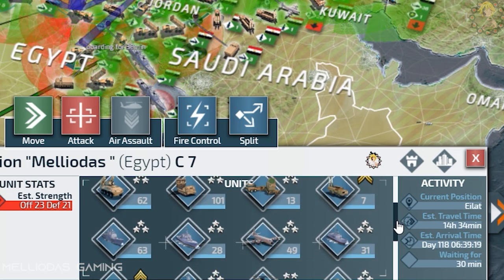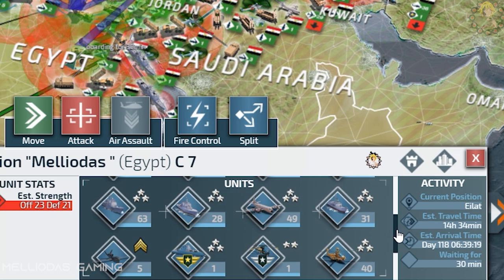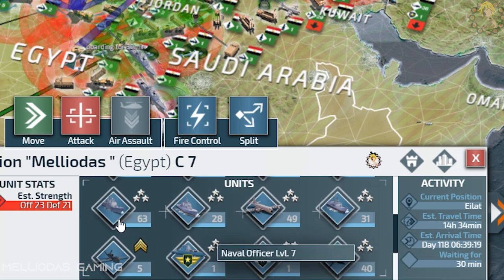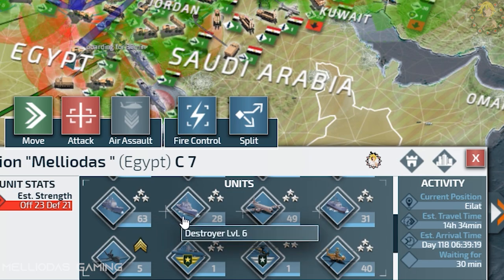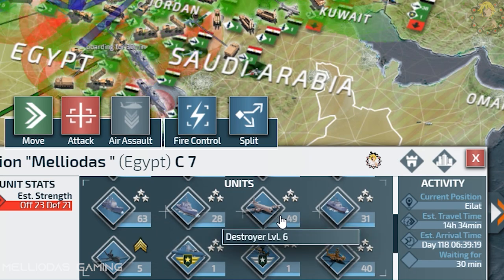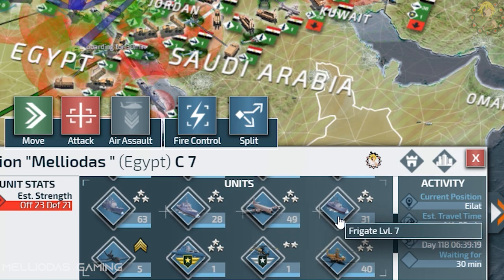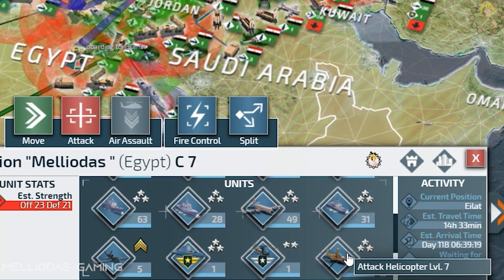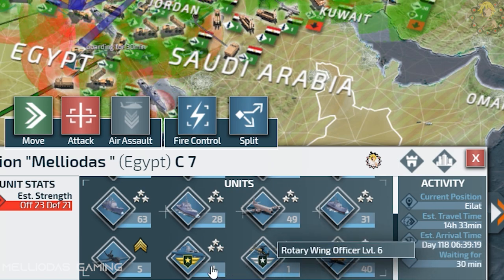Now let's have a look at my navy and air force. My navy is composed of a variety of surface vessels: 63 max level cruisers, 28 max level destroyers, 49 max level naval patrol aircrafts, and 31 max level frigates.